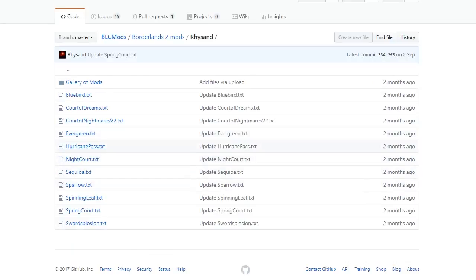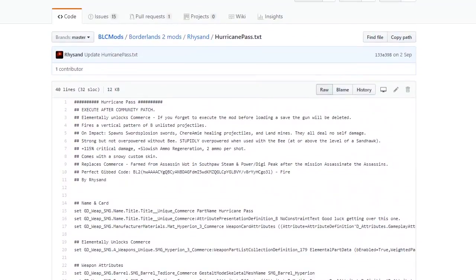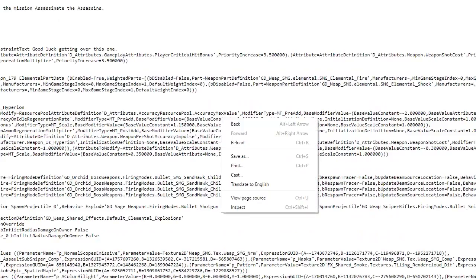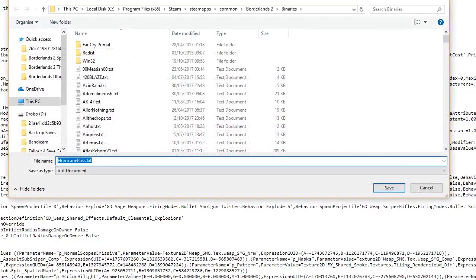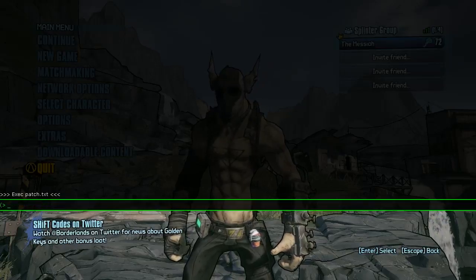Click on that and it'll bring up all the weapons he's made so far. We're looking for the Hurricane Pass, located just here — click on that and it'll bring up the weapon's information page with all the info you need, as well as the code. To save, click on the Raw tab, right-click, Save As, and save into your Borderlands 2 Binaries folder, then come in-game and execute it.